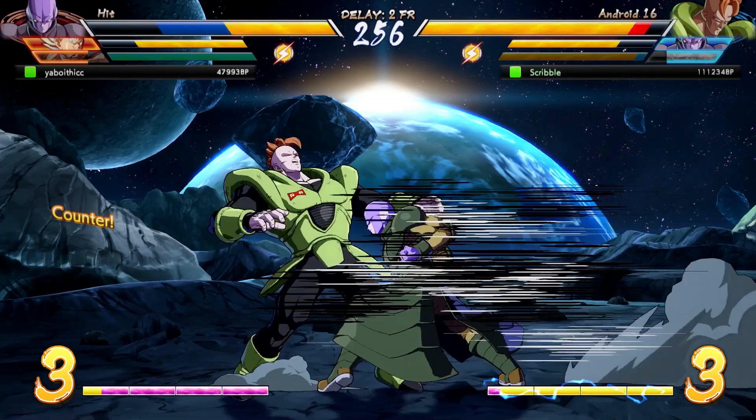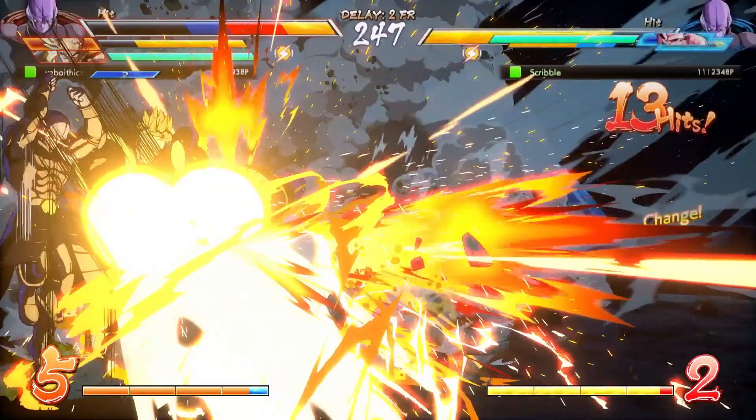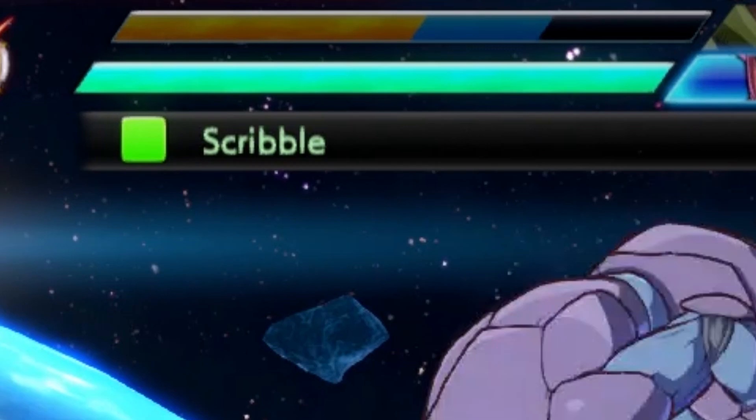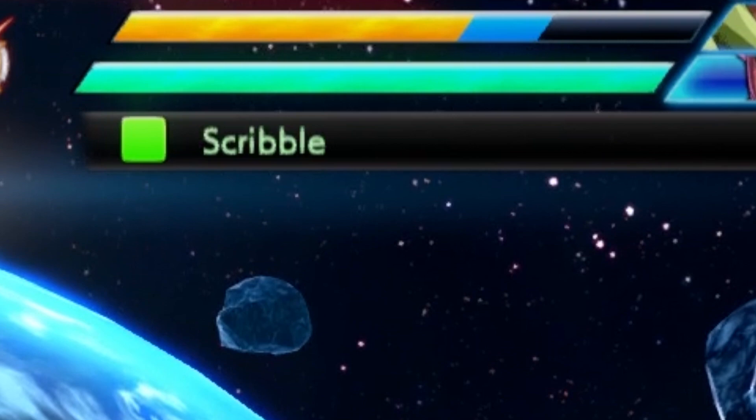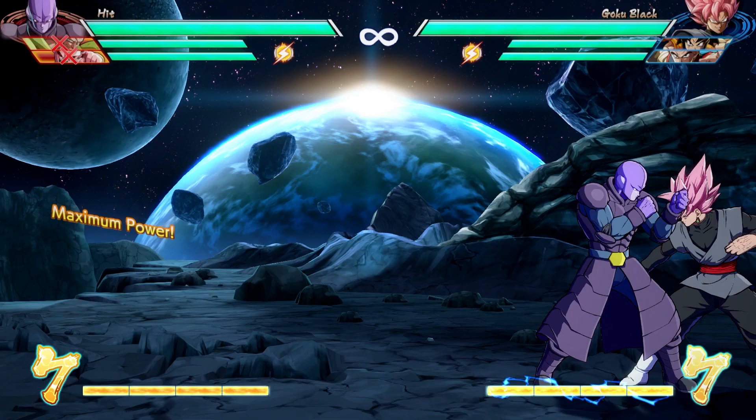When you get hit, a certain percentage of the damage that you take turns into blue health. Blue health can be recovered in two ways: by tagging out, or by activating Sparking Blast, which we'll talk about last. While your damaged character is on the bench, they will slowly recover blue health. This is important to note because you're going to want to preserve as much of your character's life as possible and extend how long they get to fight.